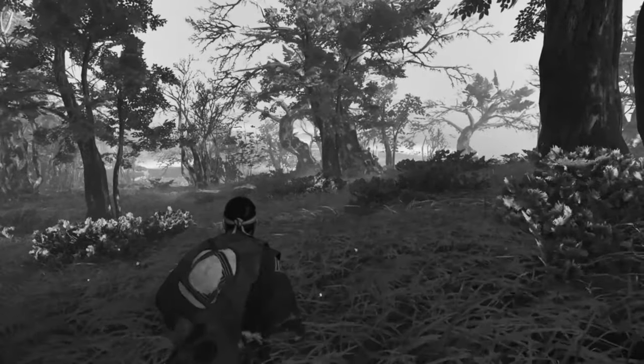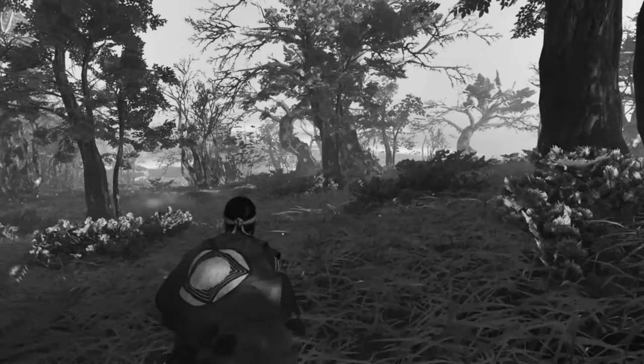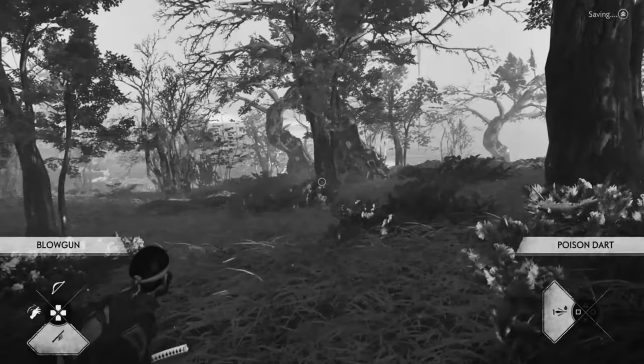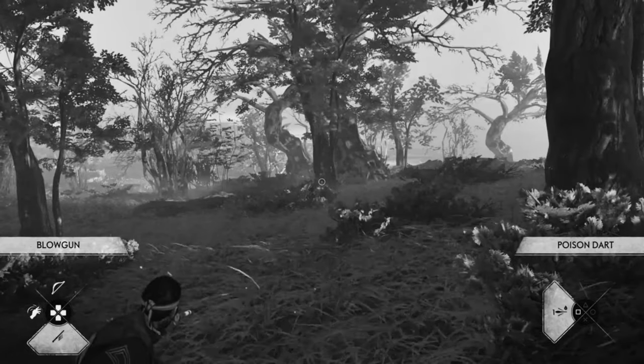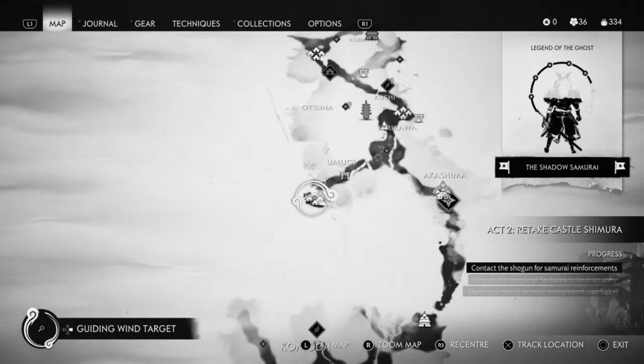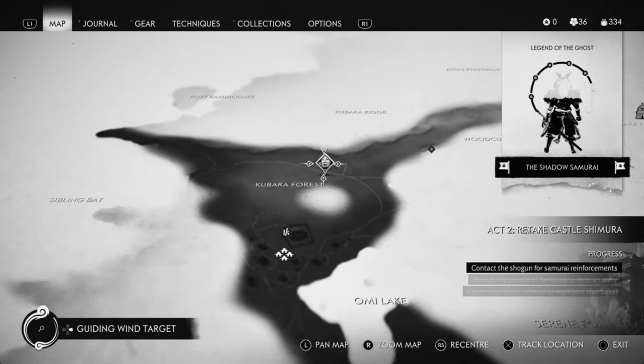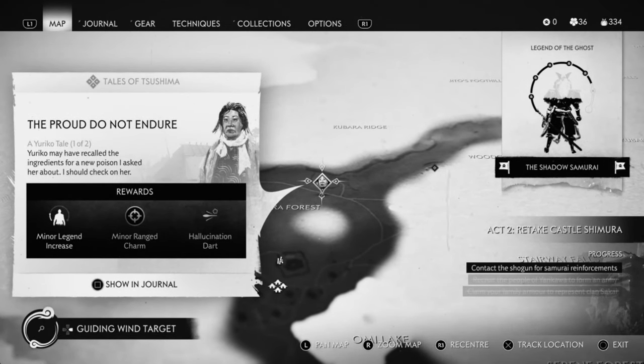The first way to do this is by unlocking the blow dart. When you unlock the blow dart, you have to come up to Unmai Lake and go to Yureko. If you go to Yureko and do her mission, you unlock the poisonous dart.